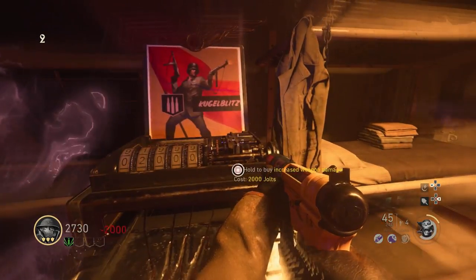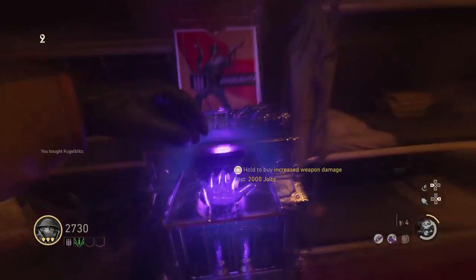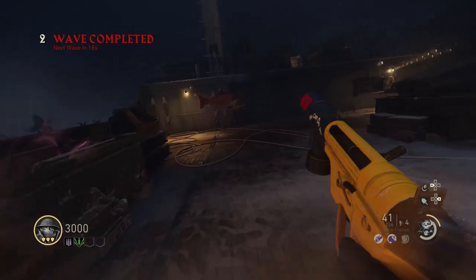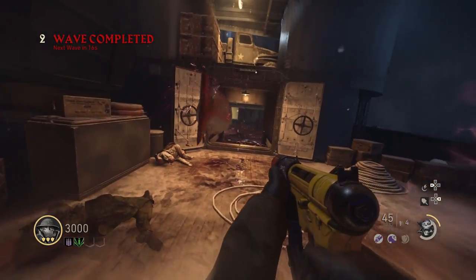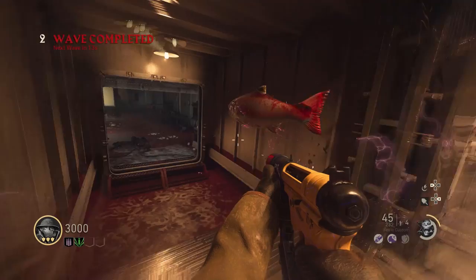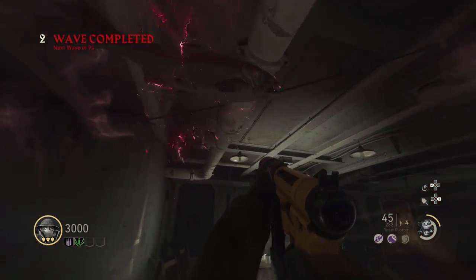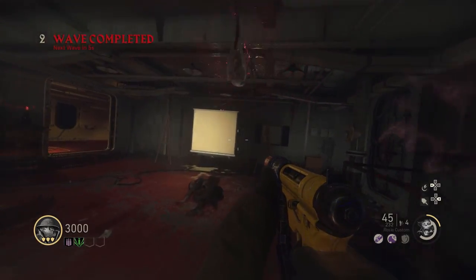When you're done shooting all nine of the fish, go and purchase Double Tap for 2,000 points, then head over to this doorway in the projector room and kill the final zombies. Once the round ends, a floating fish will spawn near this ammo crate — and at this point I'm convinced whoever made this easter egg was definitely on some drugs — but anyways, just stand next to the fish and it will then start to move.